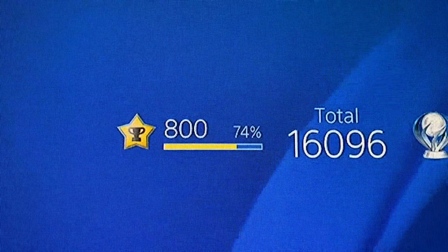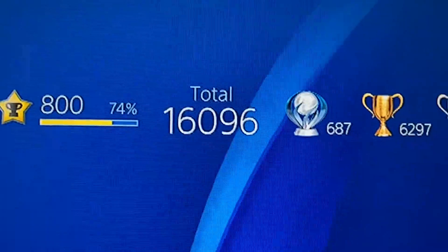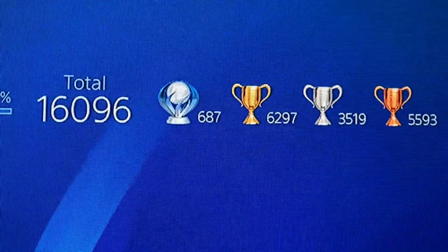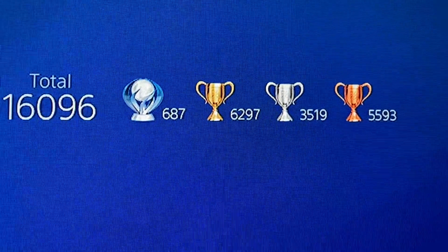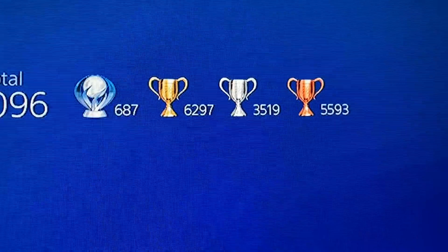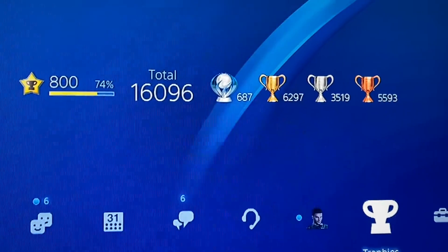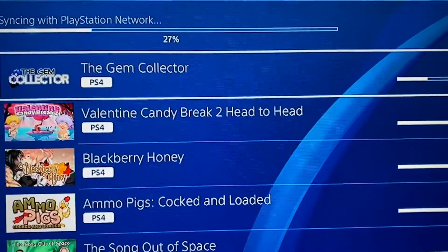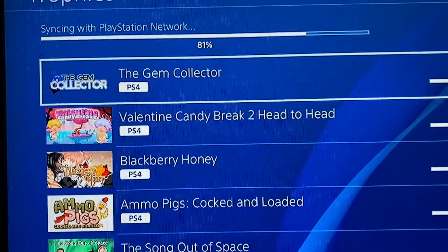The stats are all wrong: 800 stars at 74, 16,096 trophies — it's actually 689 now, so it's two behind. 6,297 gold, 3,519 silver, and 5,593 bronze — all not right. The Nape Retroverse Collection from the EU or North American region is not showing up at all.